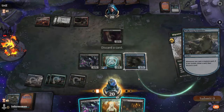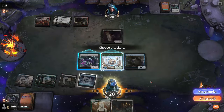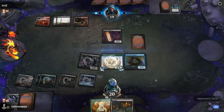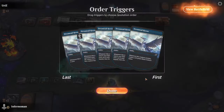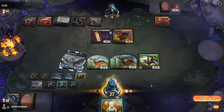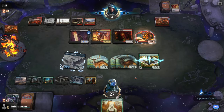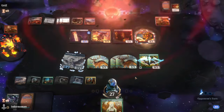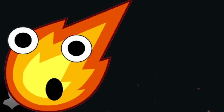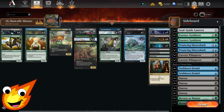Basically Mutate is focused around the mutate mechanic from Ikoria. All we're trying to do is resolve one or two creatures that can be used as removal or protection, then keep adding more creatures to make it bigger, stronger, harder to beat, and to gain insane amounts of value with every mutate trigger. How can we pull that off with a deck that's only creatures? Let's go through every card.